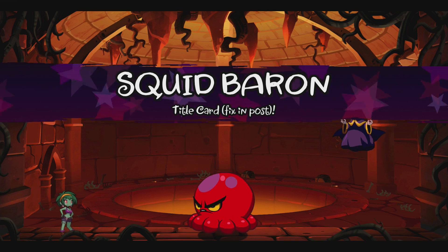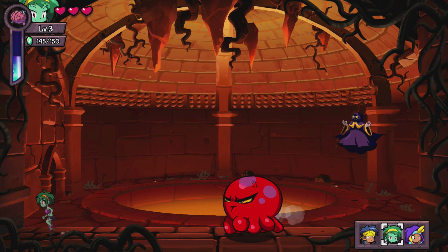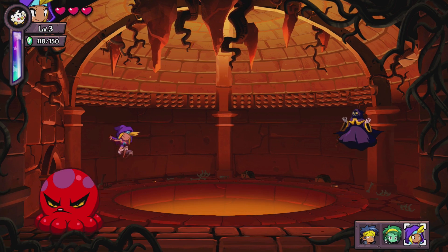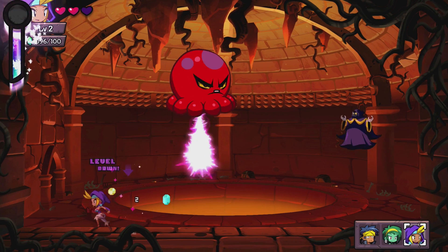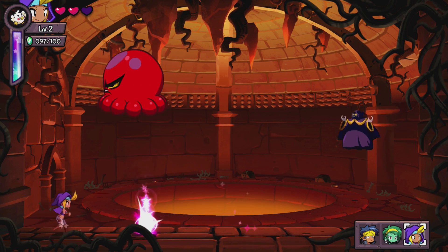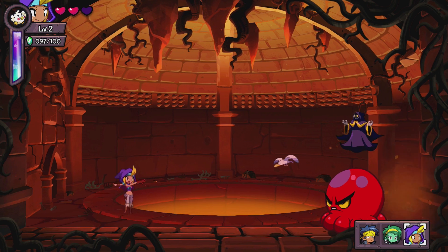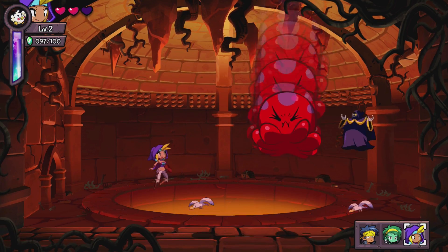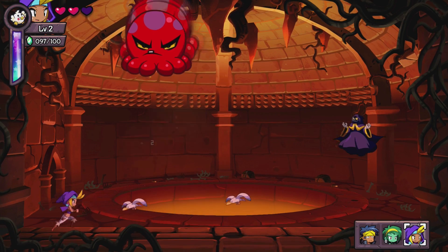Are we going to have to do the thing again where I do this at half health? Oh no, we're good — I think I just happened to have full health when we started. He works just like a Mega Man villain — and I was never good at Mega Man. There's a pattern, so just watch how he moves. He does bounce, bounce, bounce, and then a big long one — so jump, run...